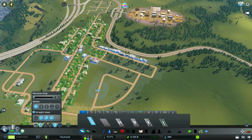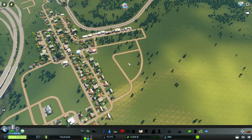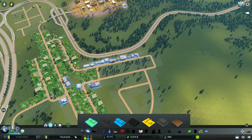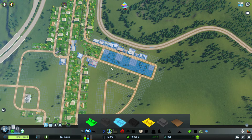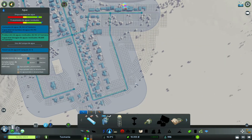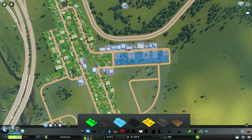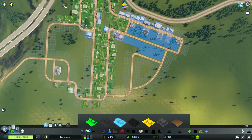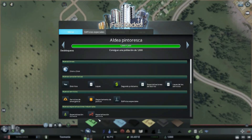Yo creo que con esta ampliación de momento será más que suficiente, ha sido cosa de muy poco. Aquí podríamos poner el colegio en el futuro. Tenemos demanda comercial, así que aquí tenemos un enorme espacio para poder poner comercios, además ha quedado perfecto. Ahí están saliendo rápidamente, vamos a ver si tienen agua — tienen agua, genial. Y toda esta zona interna la podríamos aprovechar para poner más comercios, y luego ya esta zona para residencias.